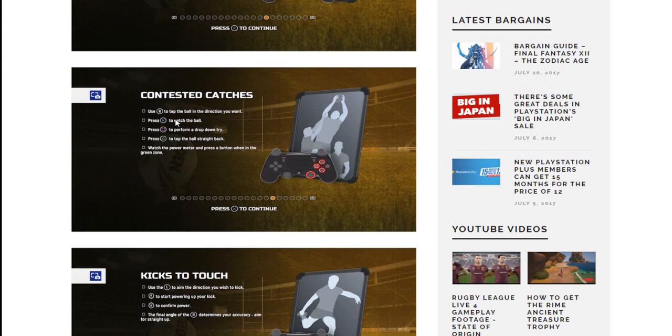Contested catches: use R to tap the ball in the direction you want — same as last time. Press X to catch the ball, press square to perform a drop-down try, and press triangle to tap the ball straight back. The square must've been like the Vunivalu try we saw in the initial gameplay. That's actually pretty good because sometimes with the right analog stick you couldn't really get the right angle, but if you just want it to go straight back to a player, just press triangle. Watch the power meter and press a button when in the green zone.